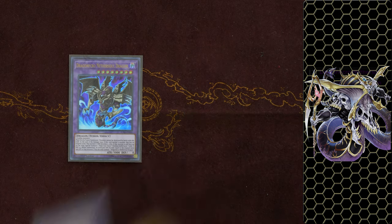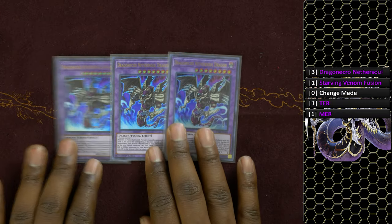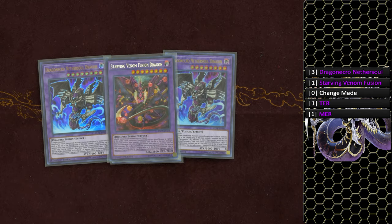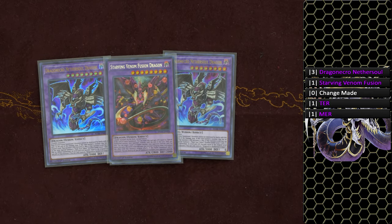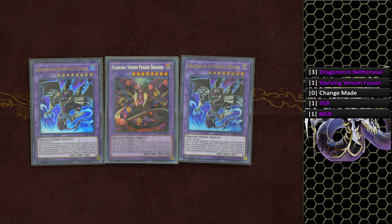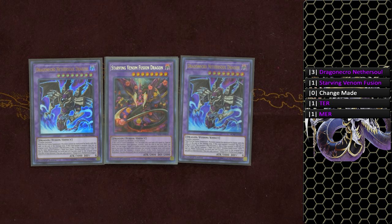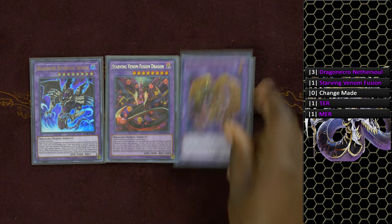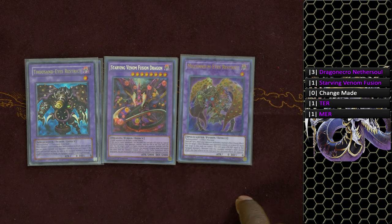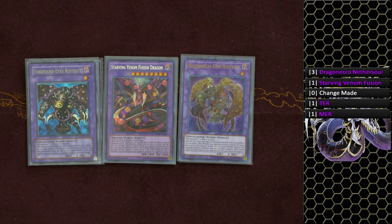For the extra deck, three copies of Dragon Necro Nether Soul Dragon — the card you most want to summon off Super Polymerization targets. I also run Starving Venom Dragon if the opponent is playing a dark board. One copy of Millennium Eyes Restrict and one copy of Thousand Eyes Restrict. For those who can't afford Millennium Eyes Restrict, just play another Thousand Eyes Restrict. Millennium Eyes does prevent opponent hand traps in certain sequences.